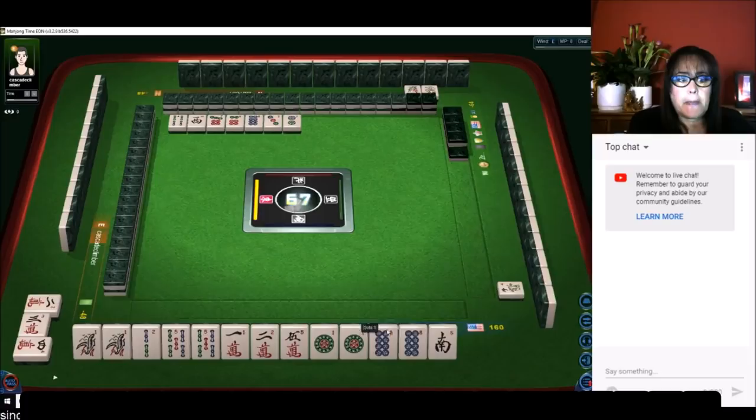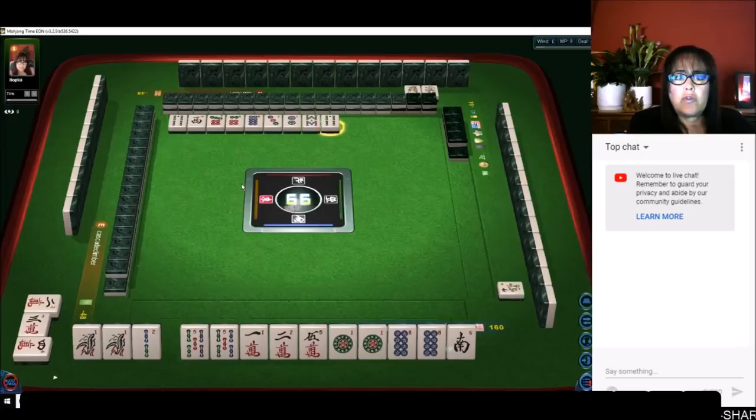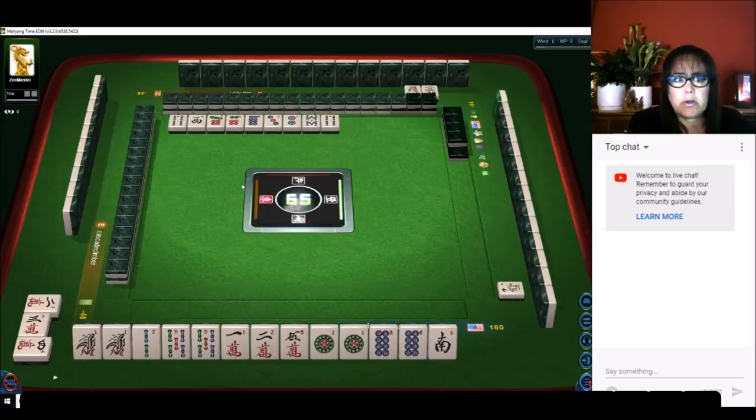We need to pair up one more time. None of these picks are really helpful. There are only four of every tile, so if you're waiting to pair up, discard something that's already been thrown because there's only four of everything.